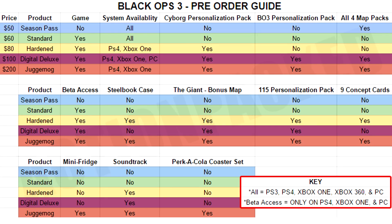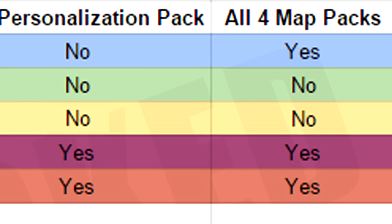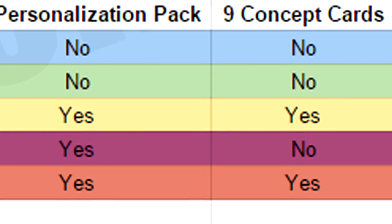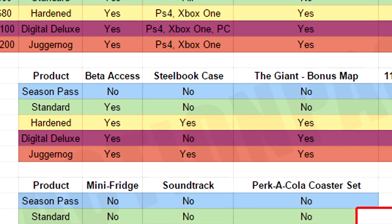If you're not a longtime Call of Duty fan or you're curious about what 'all four map packs' means in the top right of this guide — that means the four map packs that release after the game has launched. Not talking about the bonus map The Giant or any of the personalization packs, but the post-launch DLC map packs. Just below that it says nine concept cards, which are the concept cards for the different specialists you can play as in the multiplayer portion of the game.